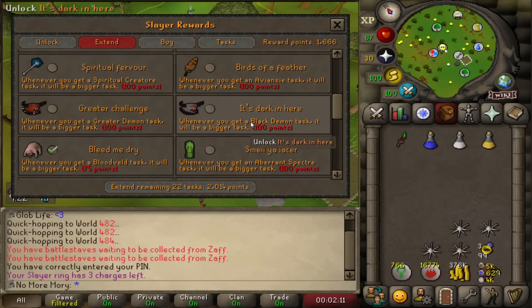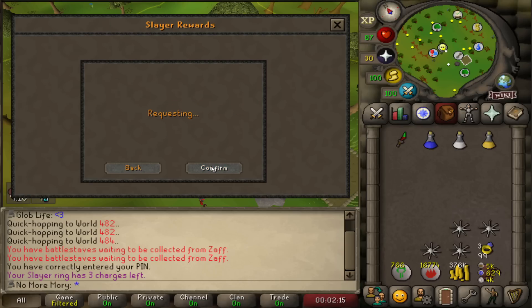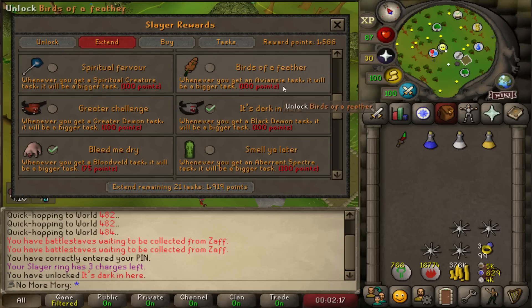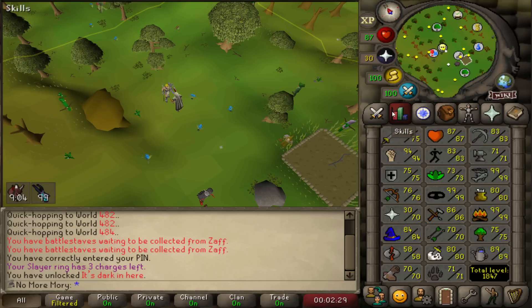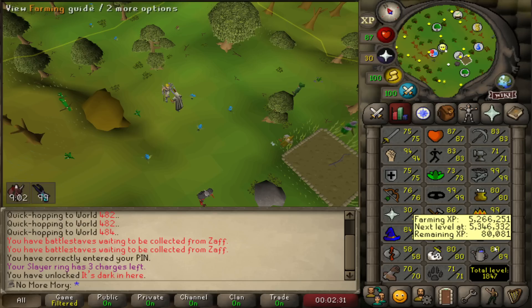One thing I'm going to preemptively buy is the bigger Black Demon task. It only costs 100 points, and it's been about 50 tasks. I think I'll have about 250 points when I unblock Black Demons. We still do not have a Black Demon task, which I kind of want because I want to get onto the Zenite grind, but haven't been able to yet.